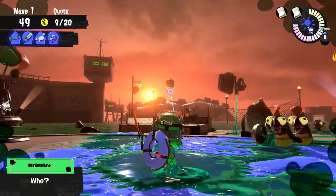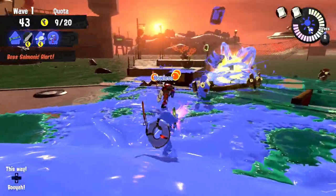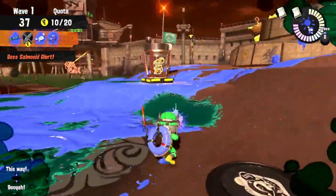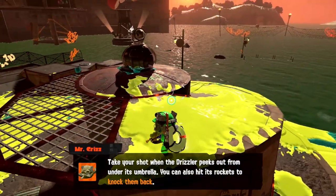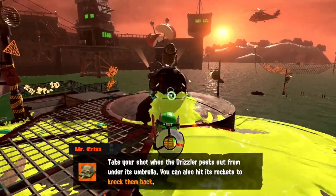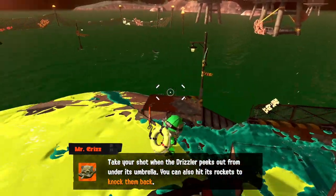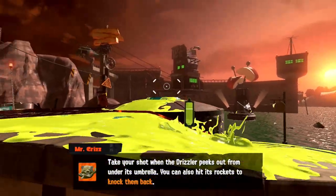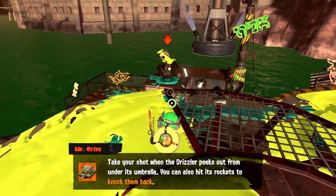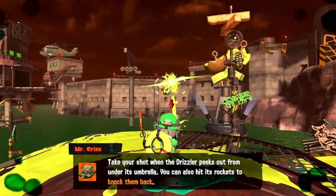Drizzlers. Drizzlers are a funny case because a large majority of players just ignore them as not a danger, but they can be quite frustrating if you leave them around. They are salmonids that hide under an umbrella and shoot torpedoes into the sky that cause an ink storm pouring all over the place. Most people shoot them after they've fired their torpedoes, but most guns cannot destroy them in a single burst before they hide again. The more efficient way is to shoot the torpedoes in the sky — you have a few seconds to do so — which will bounce them back in the opposite direction and blow up, meaning you can bounce them right back at the Drizzler for an instant splat or use them against other salmonids for extra defense.